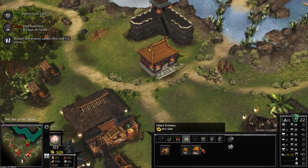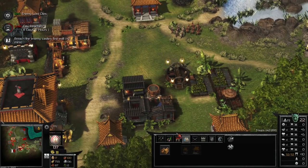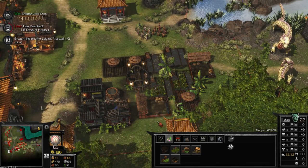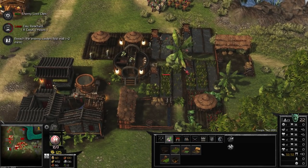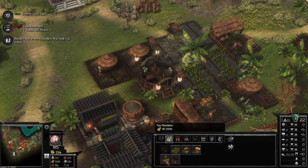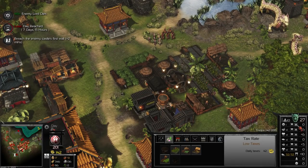We are going to further increase our Diplomacy Point output by placing down another Embassy and another Consulate. It doesn't matter where you put these in regards to your economy — I'm spacing them out so that if the enemy gets into our base, they can't take out our Diplomacy output all in one go. The Ox Warlord sent us a bunch of wood, so we are going to build out our economy. We've got Rice Fields here — your main resource in Stronghold Warlords. Run out of rice and everything can go topsy-turvy, so you want to make sure your rice economy is always going strong.